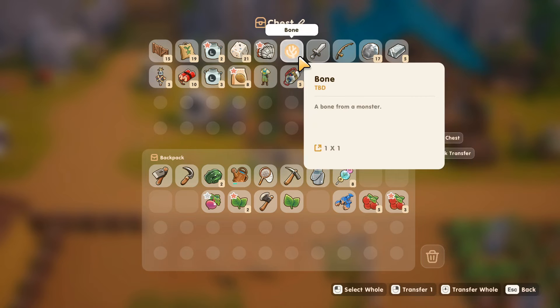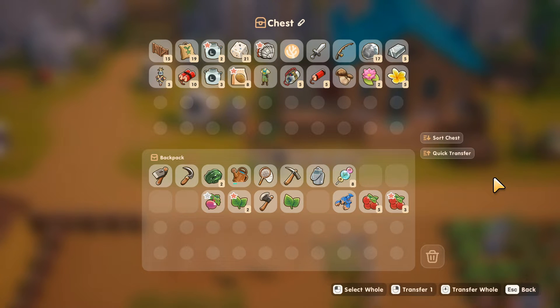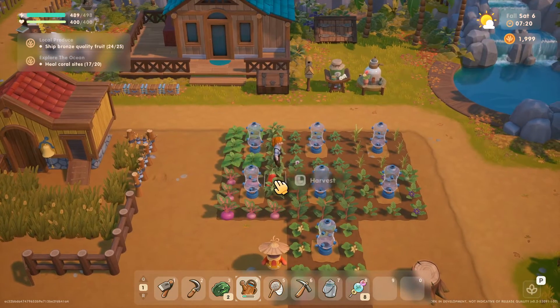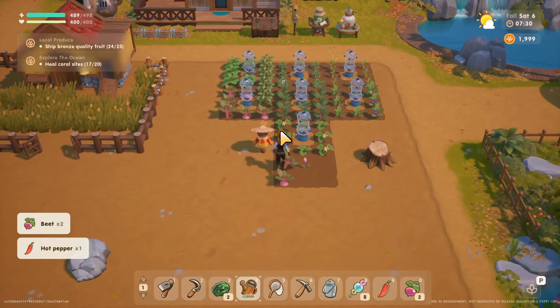Okay, we do have this. What is that? Bone. I guess I could sell all this — I don't necessarily need it. Let's go grab those.